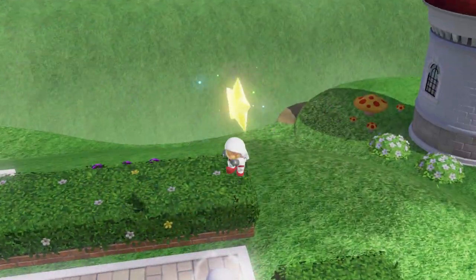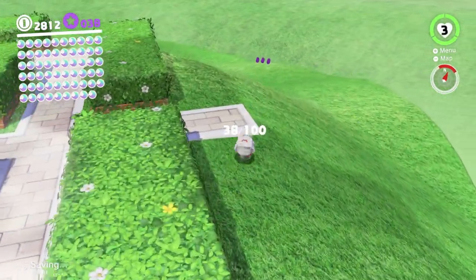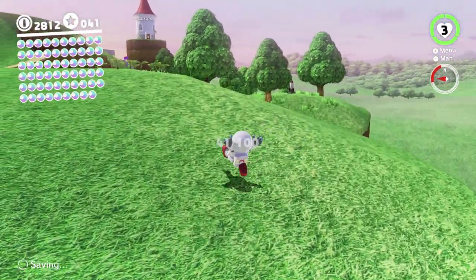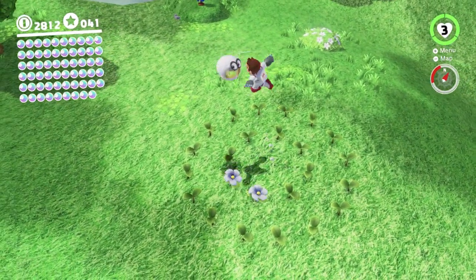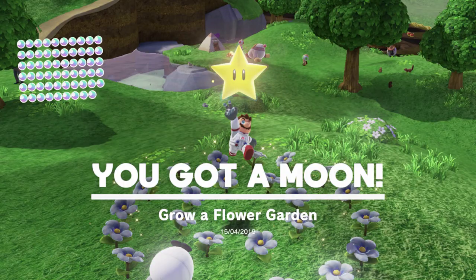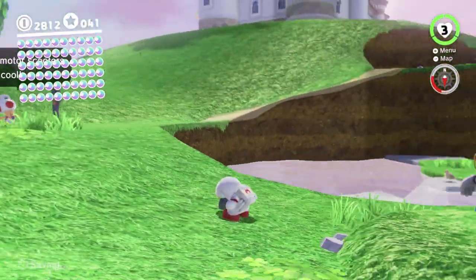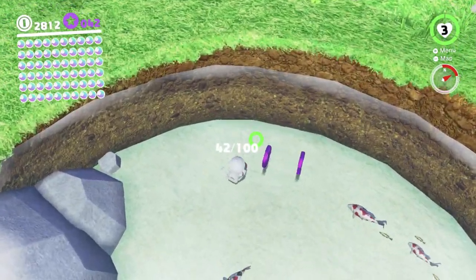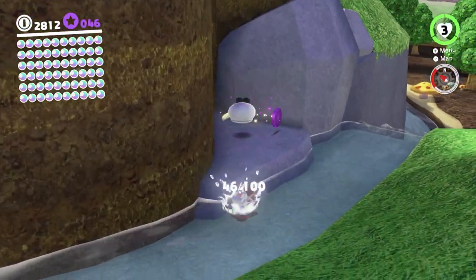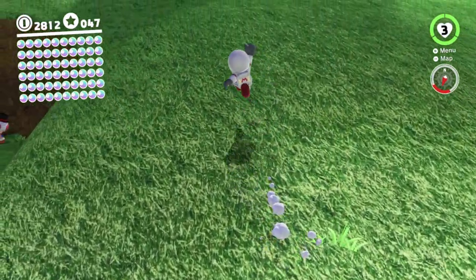Some more purple coins. There are a hundred purple coins here and we actually do need some of them — there's an outfit we can buy in this kingdom that we need to access one of the sub-areas. Here, if you make those flowers bloom, you just get a moon straight away, pretty simple. There's a timer challenge over here — it's easiest to do using a scooter. This kingdom has scooters, like in New Donk City, which is pretty nice. There are a lot of Goombas over here, and you actually do need to capture some of them because Goombette is actually up here.